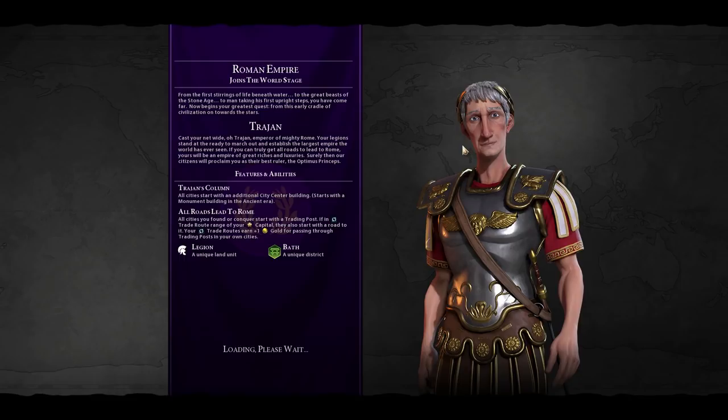What is special about Rome? Number one, all cities start with an additional city center building — initially a monument. All roads lead to Rome: any city we found starts with a trading post, and if a trade route is in range of your capital, it also starts with a road. You get plus one gold for passing through trade posts. We also get the Legion unit, which replaces the Swordsman, and the Bath, which replaces the Aqueduct but gives more housing plus amenities.